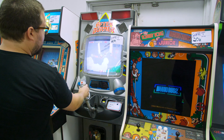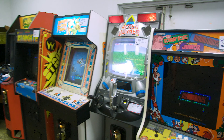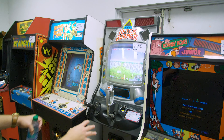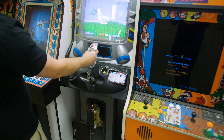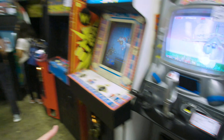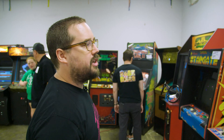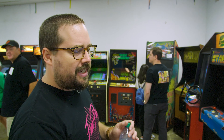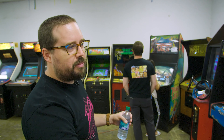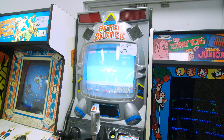An Afterburner with working force feedback. The real thing is the force feedback on these is pretty easy to keep going — it's more everything around the force feedback, the plastics and everything, because as you can see it's pretty violent. Afterburner doesn't really have a great free play mode, and that's one of the reasons it's kept off the floor. We have a couple in the collection and we've done some special stuff. I was reading they do have some free play ROM hack coming out for it, so we might be able to get one on the floor.